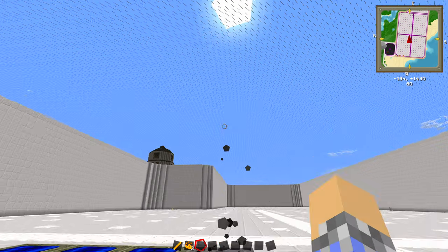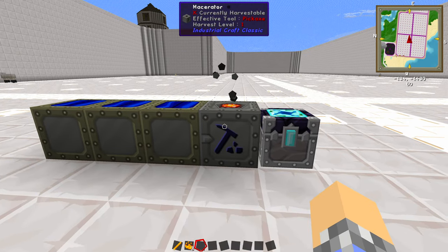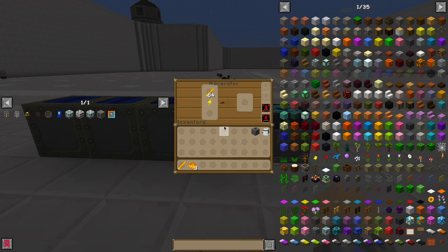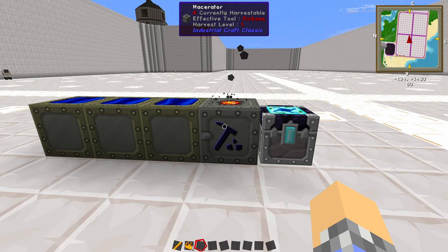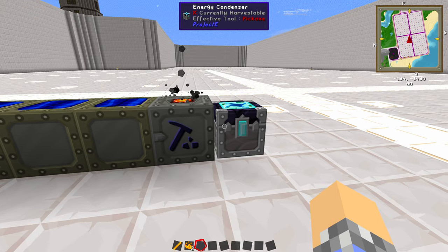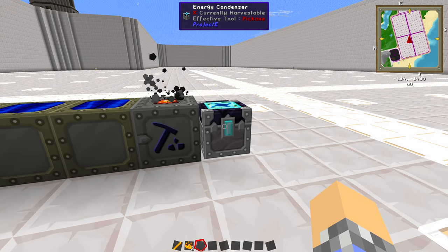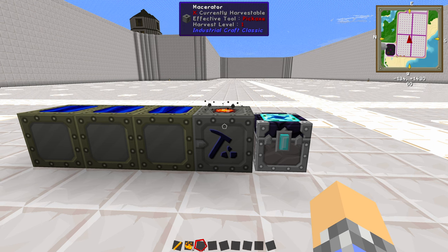This will only work during the day, but if you hooked up something like a batbox, that might keep you running at night. This isn't super efficient though — it's very, very slow and takes a very long time. It's easy to build because it doesn't require that many components. In early game you could definitely throw this thing together. The most difficult part would probably be getting the energy condenser. But once it's going, it'll just keep running in the background while you're out doing other things.